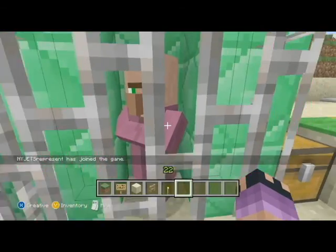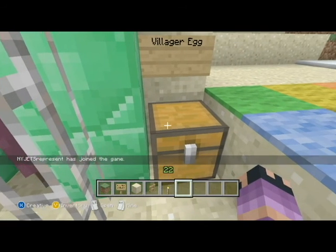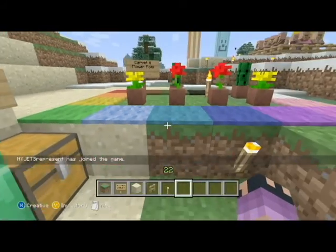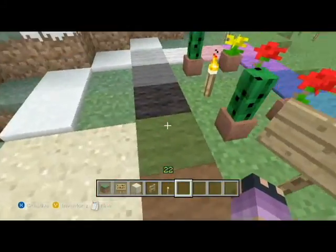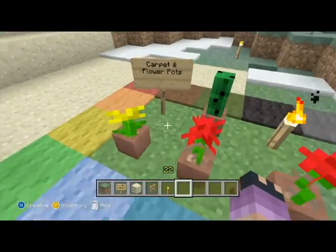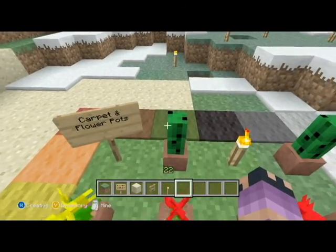This is the villager — if you're wondering why it's there, we can now spawn villager eggs, which is pretty cool. Over here, we have carpet that was added — all the same colors of the wool that they have. As well as flower pots, leaving like little baby cactuses to fit in them. You can put any flower-related stuff in there.